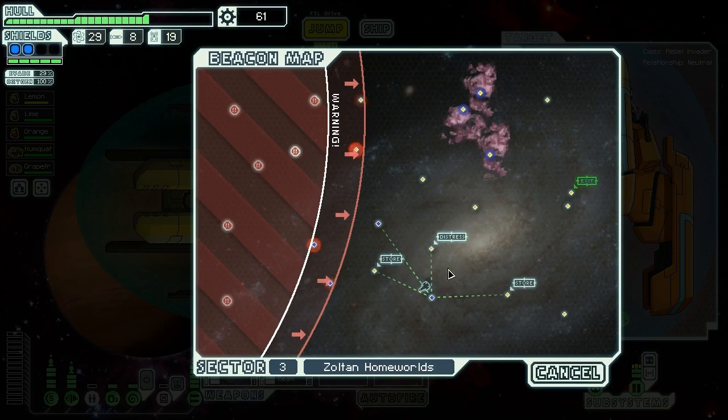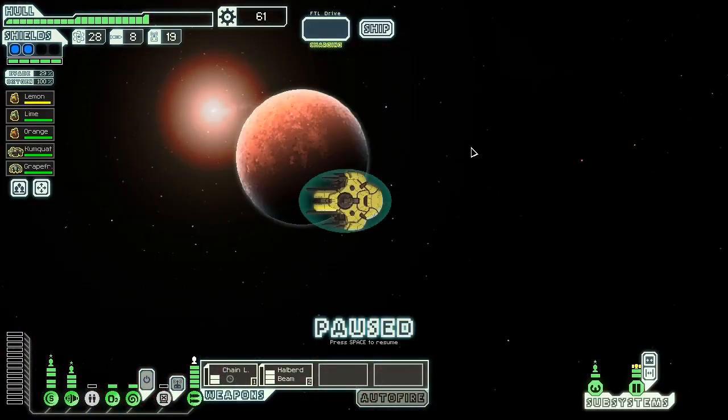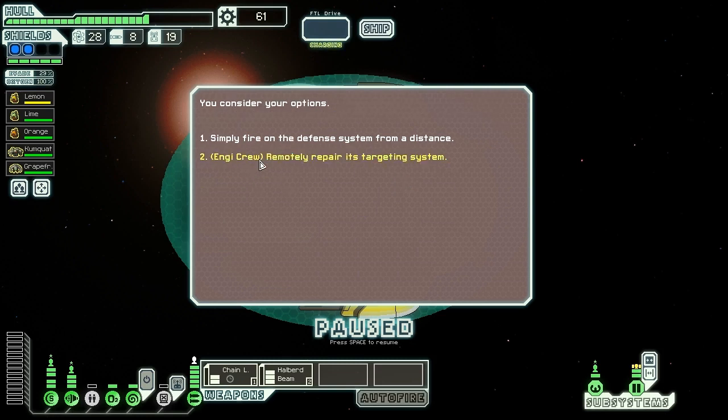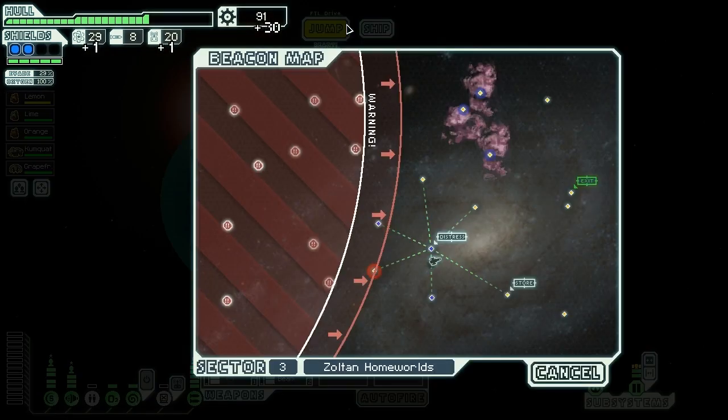We can go to the store — we still have a bunch of money. I probably shouldn't have bought that power-up just now, but we're going to move on. A distress signal is coming from a small space station orbiting an uninhabited planet. The satellite defenses have gone haywire and the repair crew can't approach because they're being fired on. Thankfully, we can easily help them with our NG crew to remotely repair their targeting system. Our crew members fix the glitch in the defense AI, and they give us a fuel, a drone part, and 30 scrap.